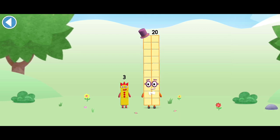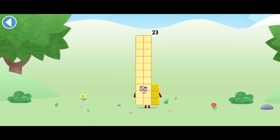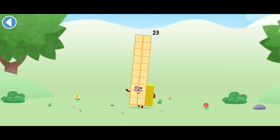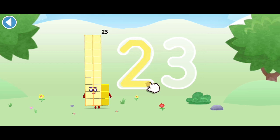You're about to meet number block 23. Can you add 3 to 20 and make number block 23? Drag number block 3 onto number block. Brilliant! This is number block 23. This number block is made up of 23 blocks.